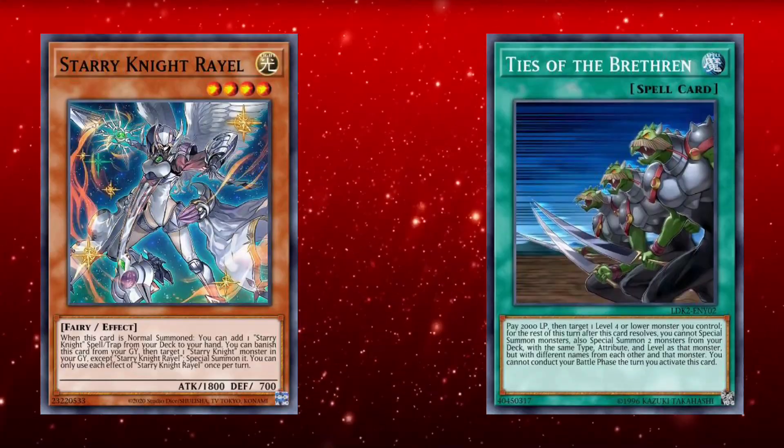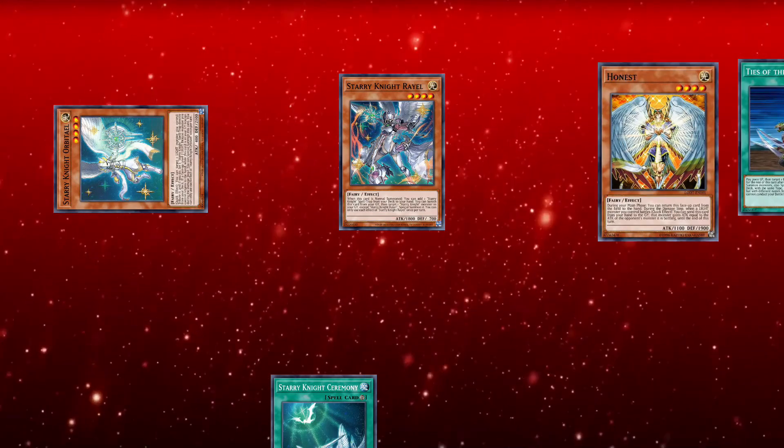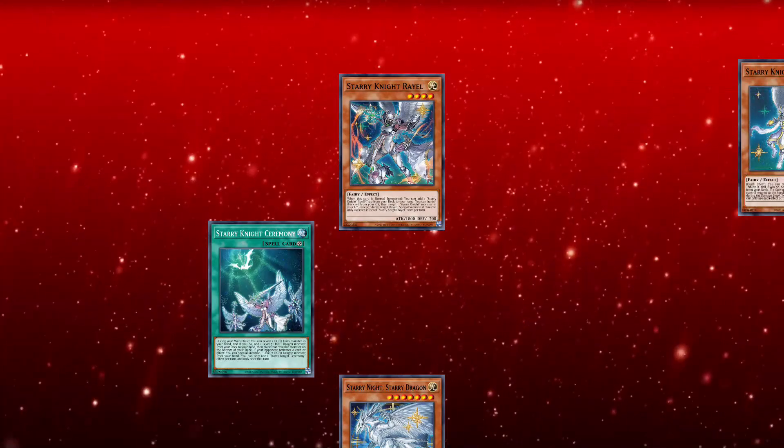If you open Rael and Ties of the Brethren, you can summon Rael, effect add Ceremony, and then activate Ties, summoning Orbital and Honest from your deck. Honest effect returns itself to hand. Activate Ceremony revealing Honest, adds Starry Dragon to your hand, putting Honest on the bottom. Orbital effect tributes itself to set Starry Night Blast from the deck.